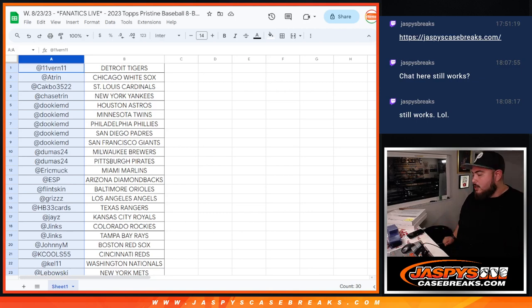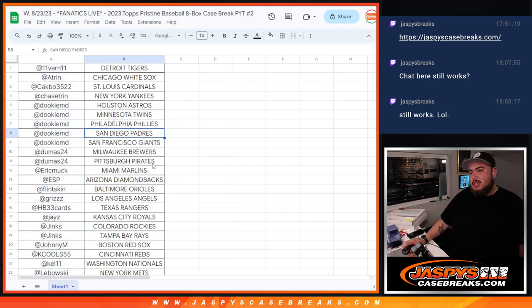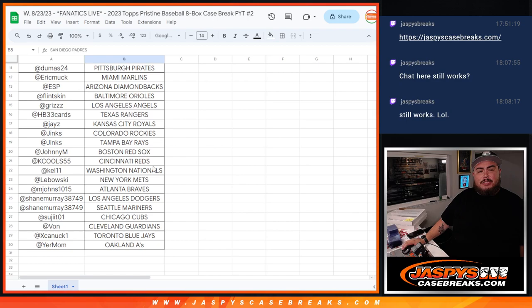What's up everybody, Jason here for Jaspies. We're doing a quick little Fanatics recap of 2023 Topps Pristine Baseball, 8-box case break, box number two. There's all the teams, all the customers that bought in — thank you guys so much.